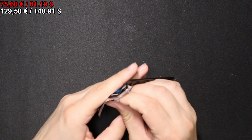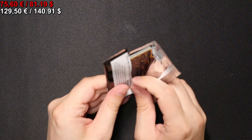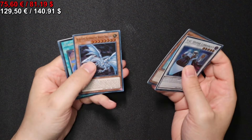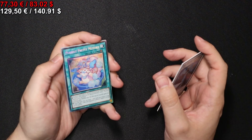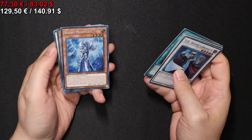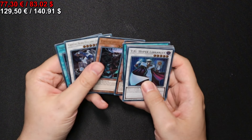Four packs left to go — just had to double check. Onto the next one we go, where we see a Purely Pretty Memory Collector Rare. Fusion Deployment Secret Rare. Silent Magician Secret Rare. And that's it here.